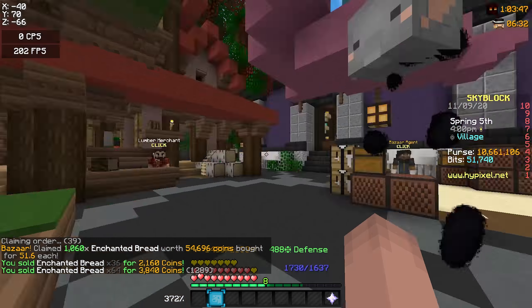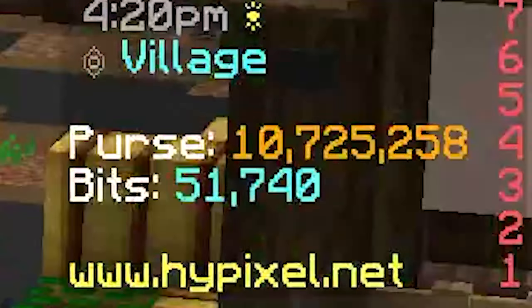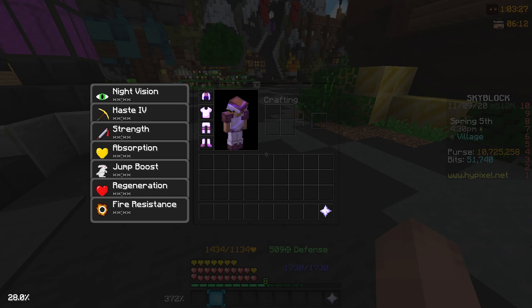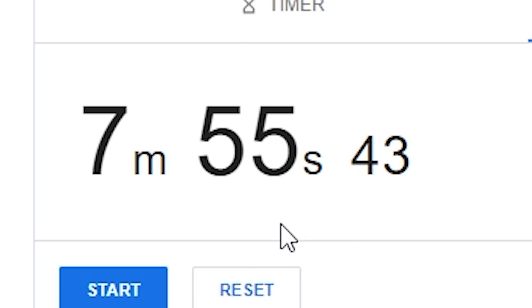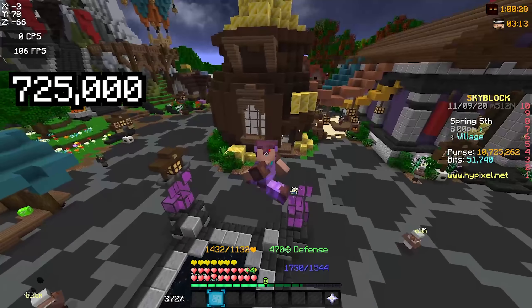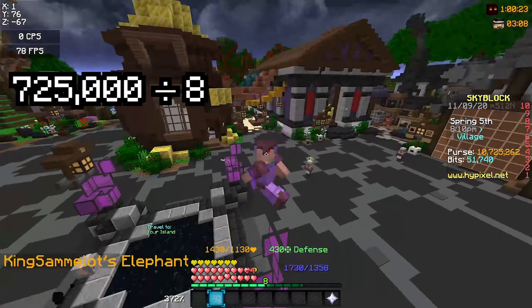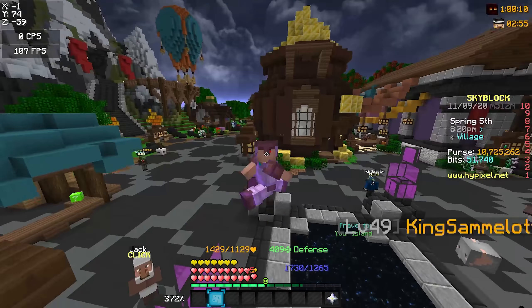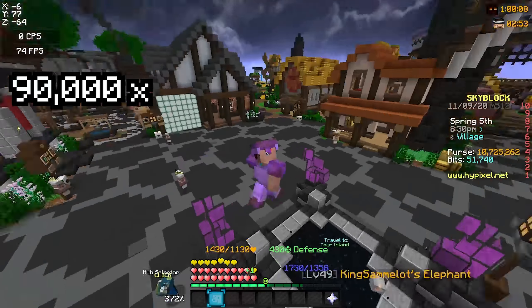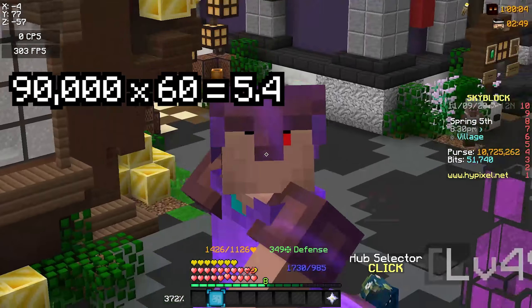I'm just about done with this and we made a total of 700k. If I stop the stopwatch, this only took me about under 8 minutes. So if we divide 725,000 — the amount of money we got — by 8, that means we're making 90k a minute. And if we multiply that by 60, that is 5.4 million coins per hour.